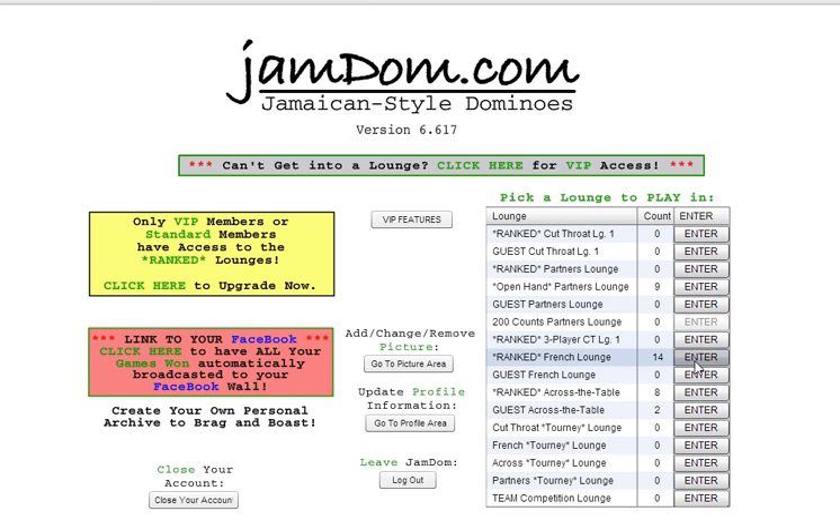Those are some of the cool VIP features I wanted to show you. As you saw on that page, VIPs are able to bling out their page, personalize it, and add music. However, it does take some technical skill to do this. If a player is able to help themselves with the coding, that's great. If not, reach out to us on Facebook or through a moderator on the site, and we can point you in the right direction to have this done.